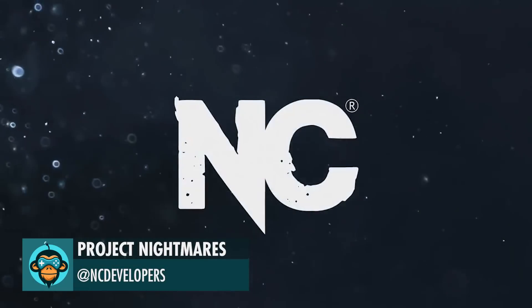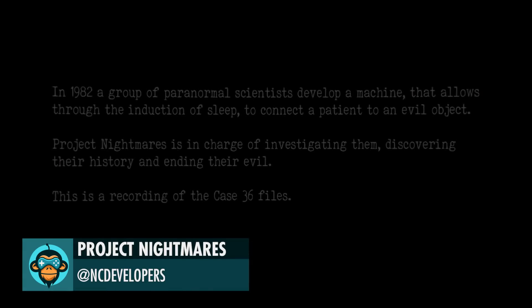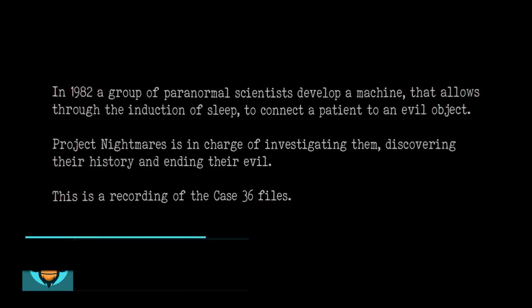A promising survival horror indie game called Project Nightmares Case 36 and Rita Kedward is now on Steam, available on the link below. It allows, through the induction of sleep, to connect a patient to an evil object. Project Nightmares is in charge of investigating them, discovering their history, and ending their evil. This is a recording of the Case 36 files.